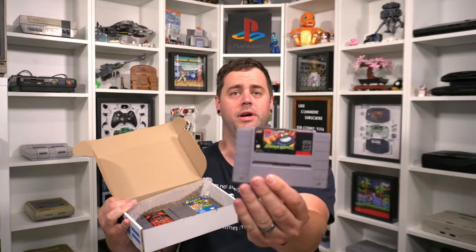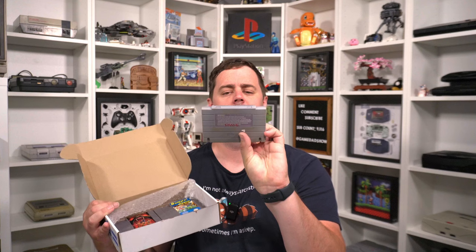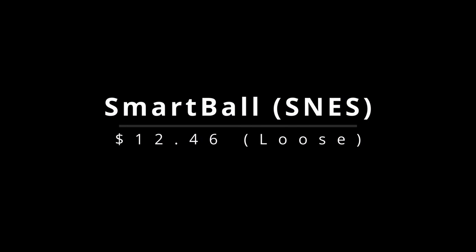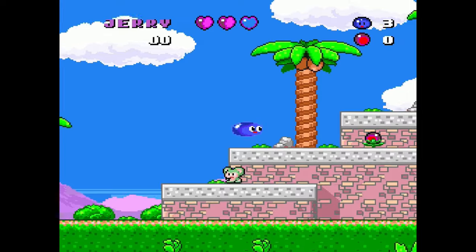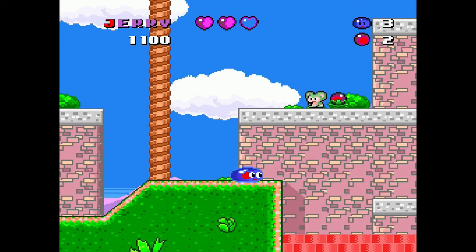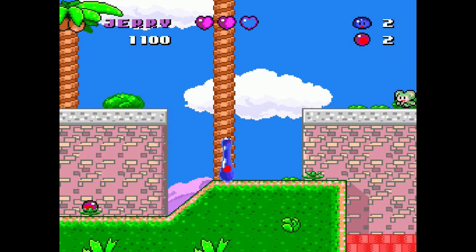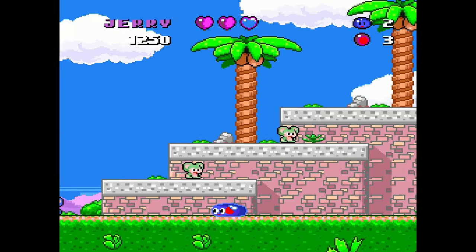Next up we have a Super Nintendo game whose label I can barely read — it is Smart Ball on the Super Nintendo. Never heard of this. At first it took me a few tries to figure out what was going on. It's definitely a platformer, but it has some unique mechanics with this ball blob thing. It kind of reminds me of an early version of the Putty games. It was really weird at first until I started figuring out all the different mechanics. It's got a fun soundtrack to it, and once you start getting going and understand what you're supposed to do, I was actually having a lot of fun with this. I only captured a couple minutes of footage, but I ended up playing this game for about 45 minutes because I just kept wanting to beat it.